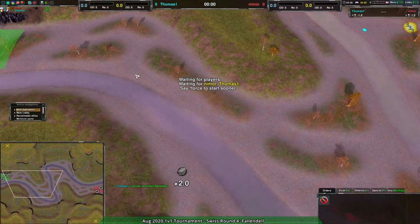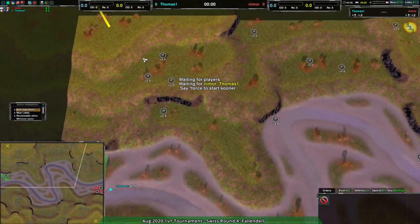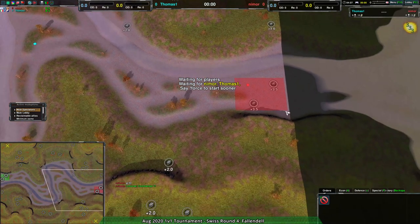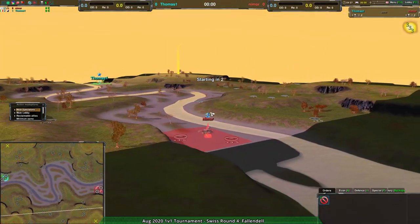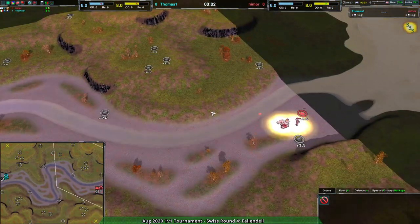For the map itself, we have Fallendell — a map I have not seen before, a very new map. It's kind of a shallow river, which looks kind of neat. Buzz player starting in the shallow section is an interesting choice. I kind of expect this map is going to end up being a little bit porky, which strikes me as a risk.